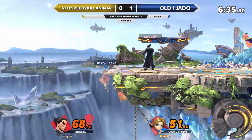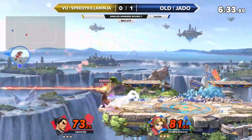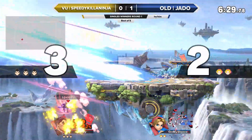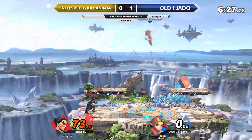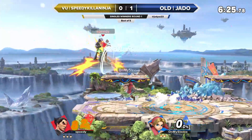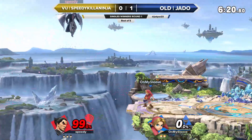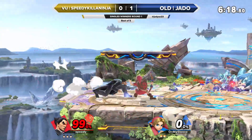I do like that aggressive command grab there out of disadvantage — definitely a good mix-up to keep him on hand if you're Kazuya. Getting off the ledge aggressively against Kazuya, with the armor he has, probably not going to work out. We're seeing that from Speedy taking a pretty early stock to start this game — Kazuya finds that little edge and immediately takes advantage of it. One stock lead in favor of Speedy.